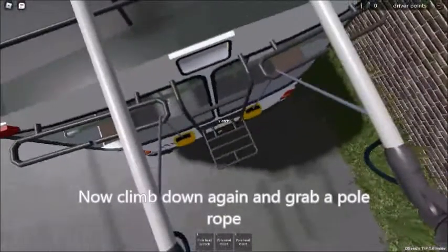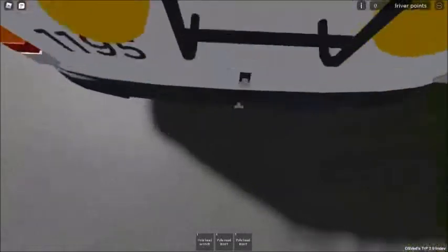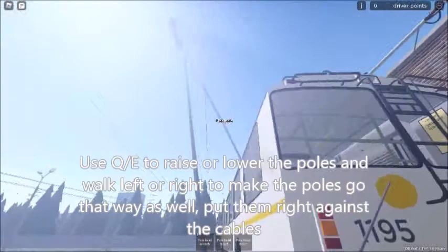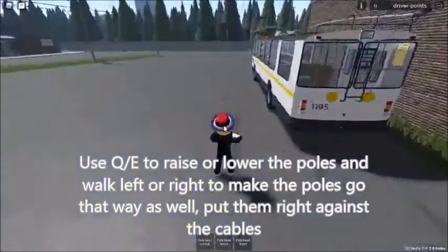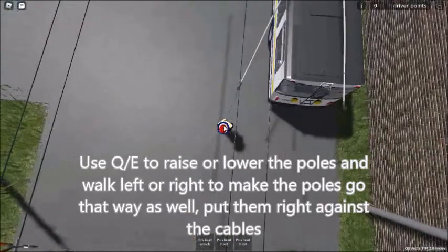Now climb down again and grab a pole rope. Use Q and E to raise or lower the poles, and walk left or right to make the poles go that way as well. Put them right against the cables.